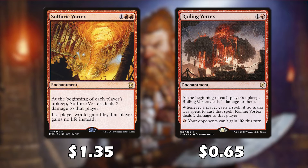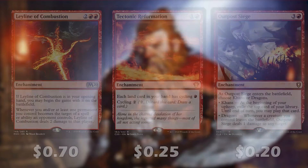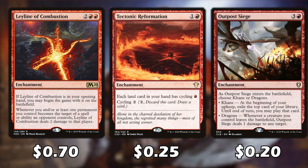Running Vortex is similar — it deals one damage to each player during their upkeep. We can pay extra mana to prevent players from gaining life, and if a player casts a spell without paying mana for it, this card deals five damage to them. Lathliss kind of gives our creatures protection: whenever us or another permanent we control becomes the target of an ability an opponent controls, it deals two damage to that player. It's not quite protection, but it taxes our opponent for targeting us or our creatures.